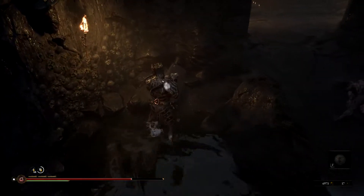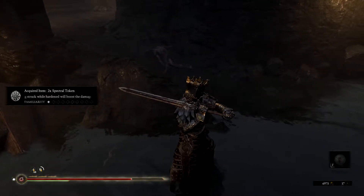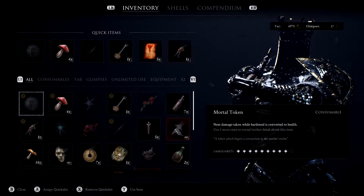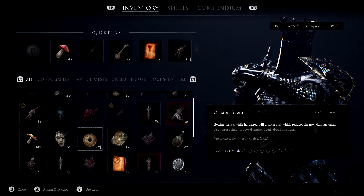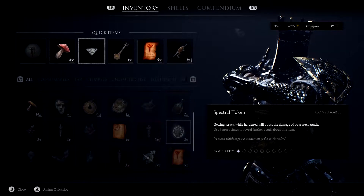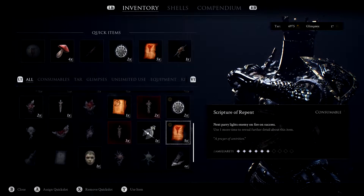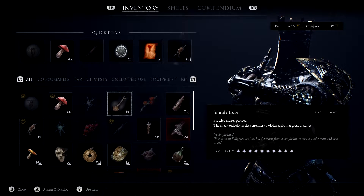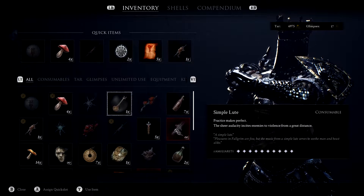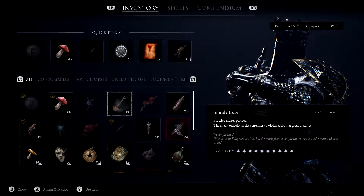Now what do we have in the casket? Spectral token — getting struck while harden will boost the damage output. Not bad, in fact we might want to put that on our quick slot. The loot's already been fully maxed out, we might as well put it there. Loot ain't gonna help us. 'The sheer audacity incites enemies to violence from a great distance' — oh, so this might draw enemies towards you.